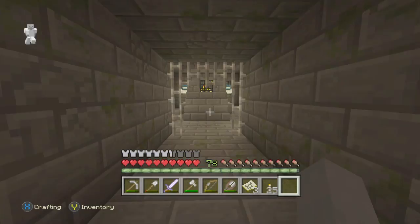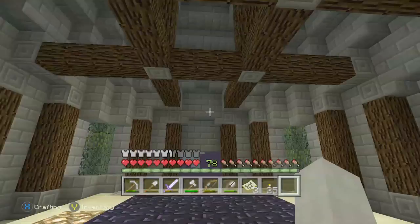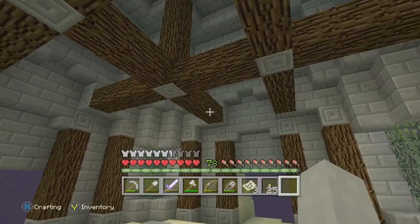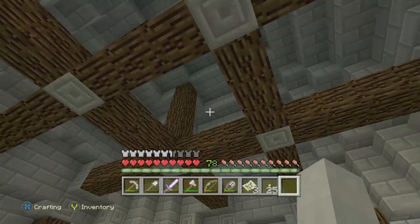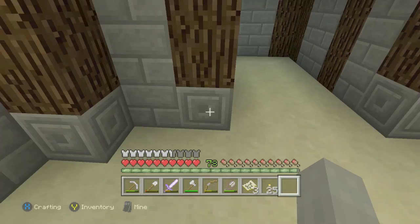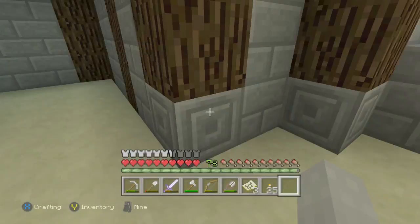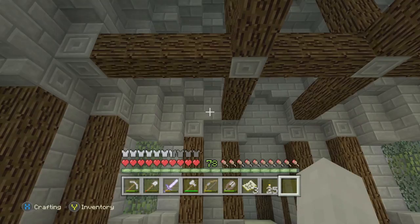I spent a couple of hours one day just trying to hollow this out and build it up, and I'm pretty proud of what I've accomplished because this is way outside my normal building skill set. I watched a bunch of YouTube videos to figure out how to make things look better by adding pillars, cross supports, and caps on the logs rather than just having them go straight to the ground. I think it looks nice — let me know what you think so I can decide whether to continue building this way.